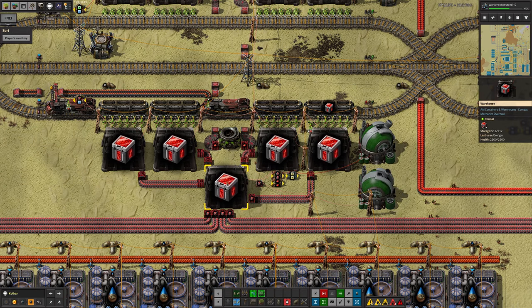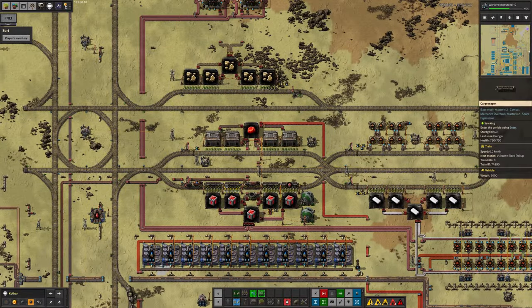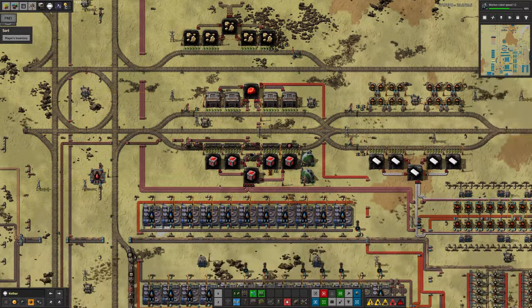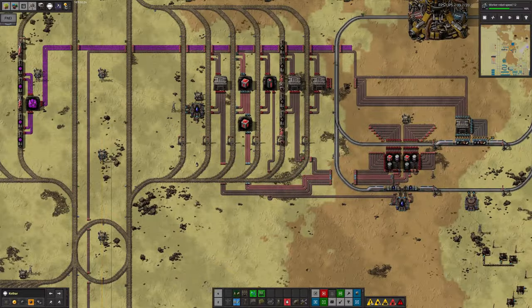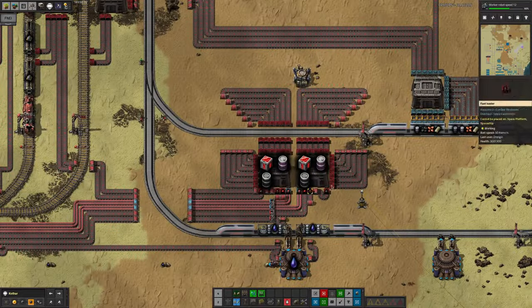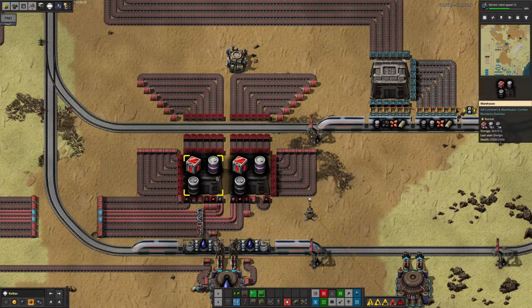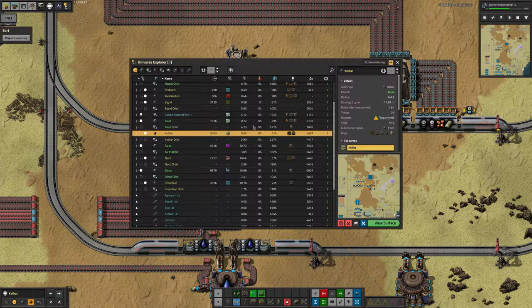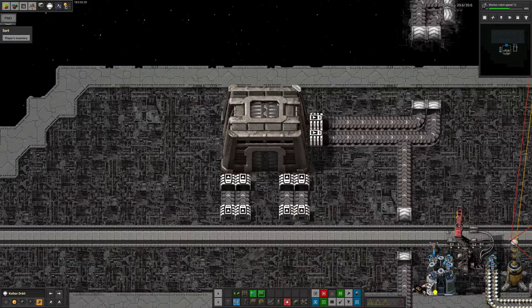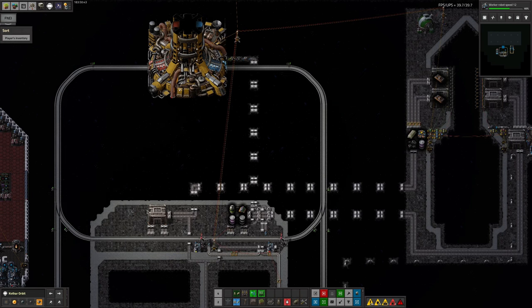We've still got the best part of 100,000 in each one of these warehouses. Mark went in and pushed stuff around a little bit, tried to get some of it flowing through. I think there might have been a warehouse or two in here that was limited, so he's created some extra space and that has meant he's now able to pull the vulcanite through from here. The petroleum and oil barrels seem to have ended up in here, and I suspect that's because they're not being unloaded at the other end. The unloading system over here doesn't have filters on it, so I'm not sure why those barrels ended up there — they should all be dumped out into the disposal system and taken away by the spaceship.